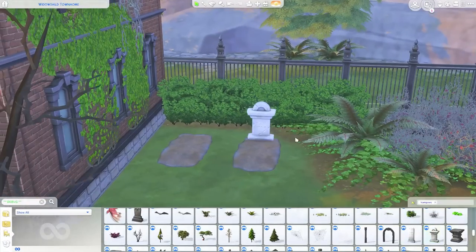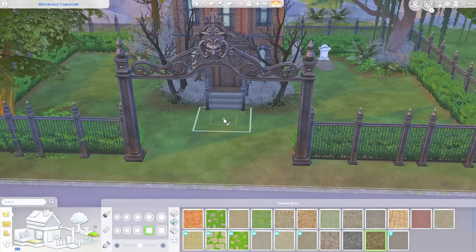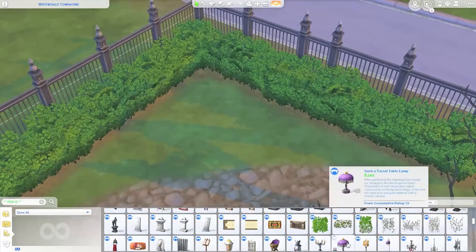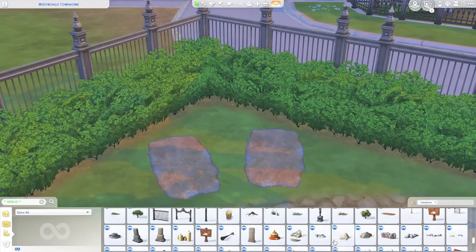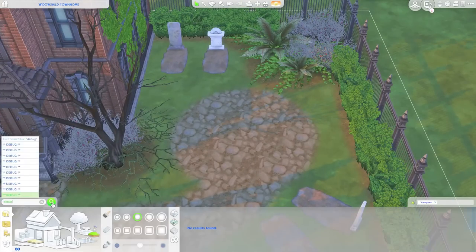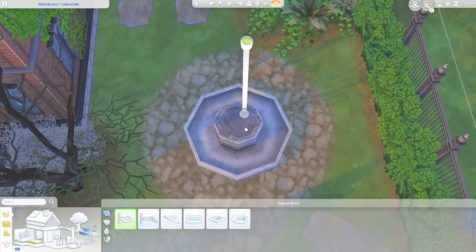I put a lot of ivy on this church, and then I bust out the grave plots. I didn't know these existed and was just so excited to find them because they're so perfect. I used a few different headstones from the Vampire game pack specifically, and then I used terrain paint to flesh out a pathway. There are a couple more grave plots on the other side as well. I scatter a few benches just so there's somewhere to sit — there's not really much to do on this kind of lot, but at least there's somewhere to enjoy the courtyard.